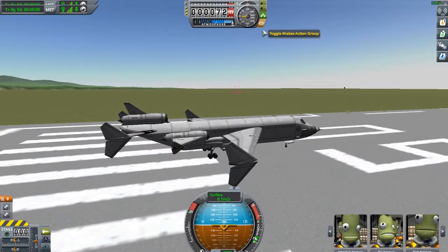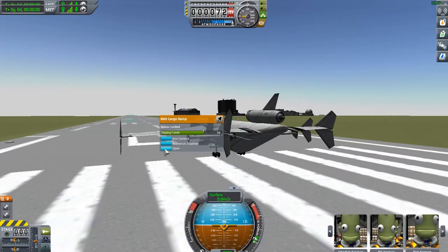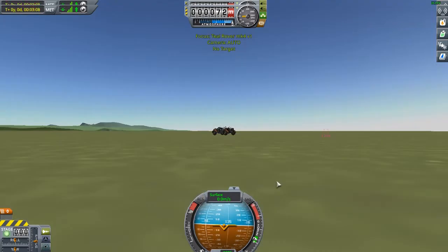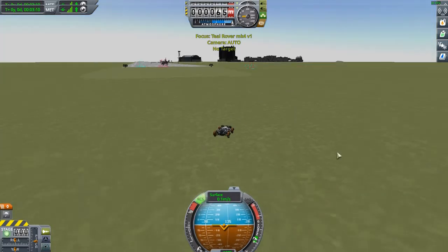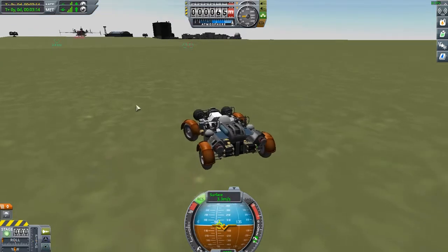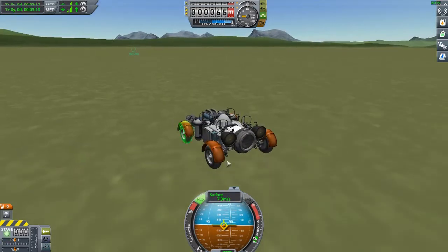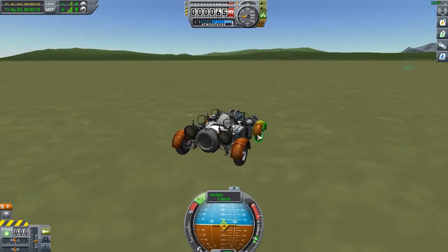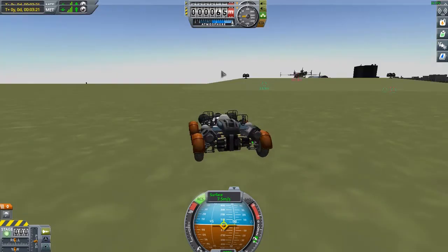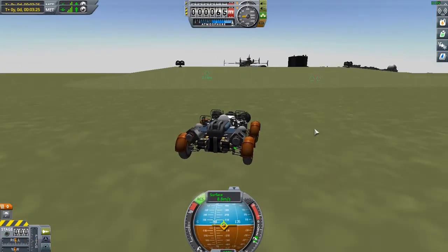Go ahead and apply the brakes, open the bay door, and get to our craft, our Rover Mark 4. Be advised, all parts are stock other than these wheels. These wheels are part of the expansion pack, also known as the DLC on Steam.